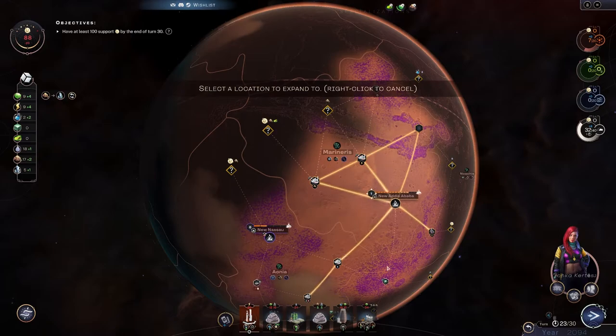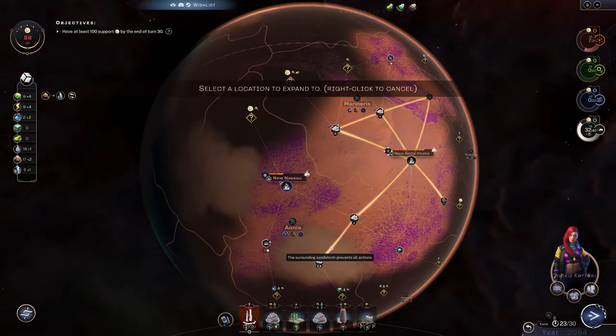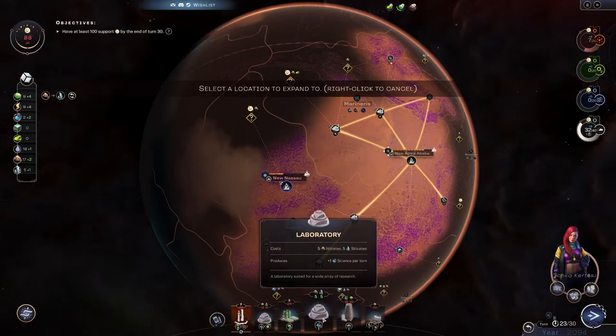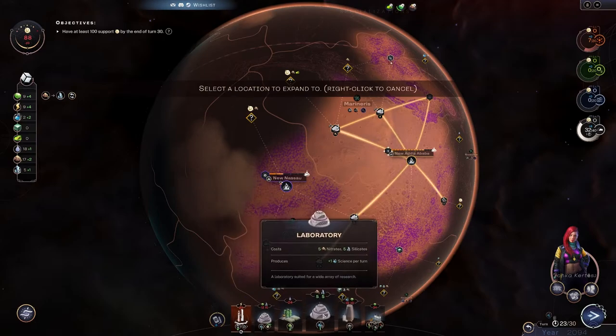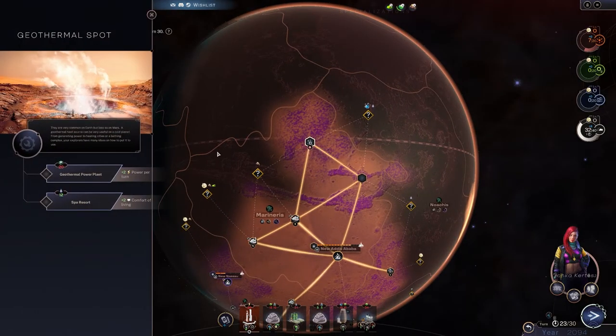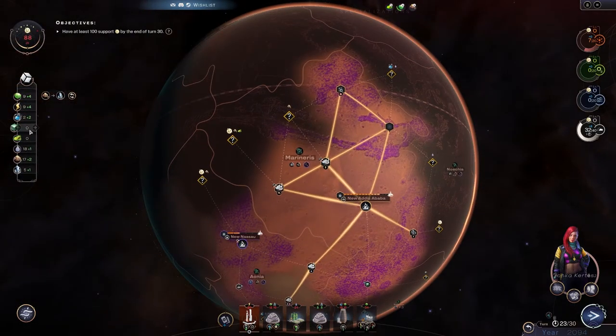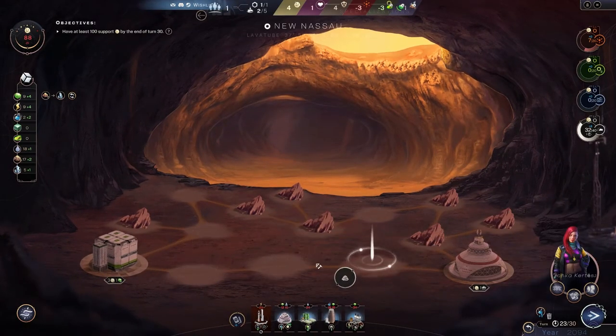We actually have enough for the laboratory — when did that happen? Were we saving silicate for something? We're trying to do the school — no. Let's build the laboratory now. Oh wow, 20 science — we don't even have that income. Titanium! Let's drop science and build the laboratory.